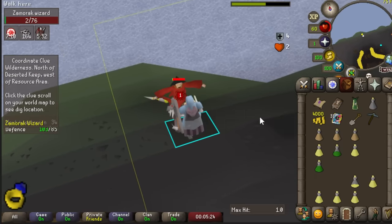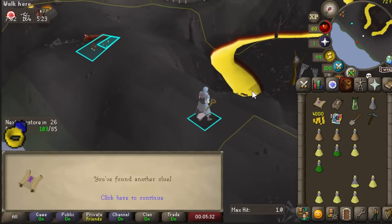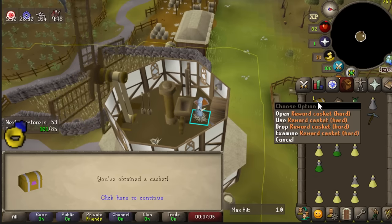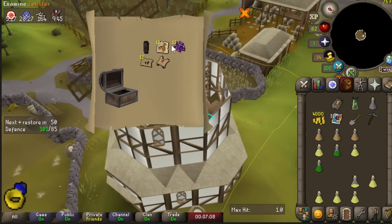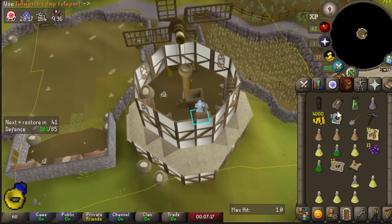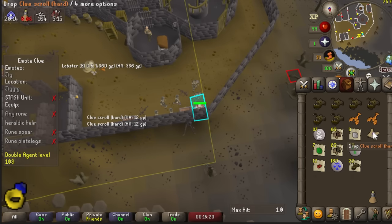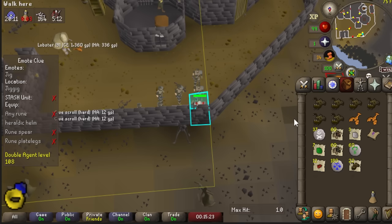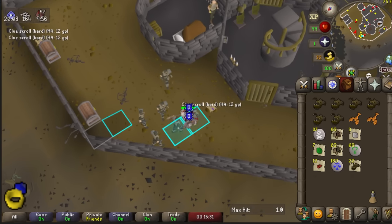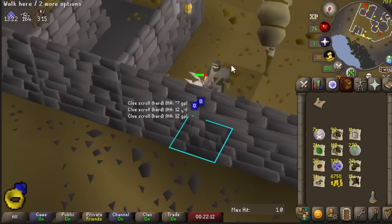The new clue update allows you to have clues on the ground for an hour, and since they're non-tradeable, they hop worlds with you. If I can't do a step, I'll drop the clue I'm on and continue on a previous step. The ones on the ground track the steps just like your current clue, unless you get a reward casket, which resets all the steps of the clues on the ground. If I have five clues on the ground, it's practically a guaranteed hard clue completion because that's six steps, as long as I started them on the ground from step one.